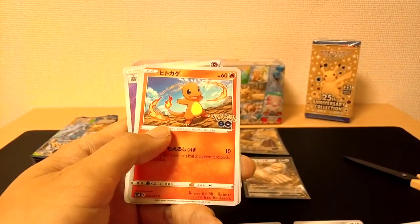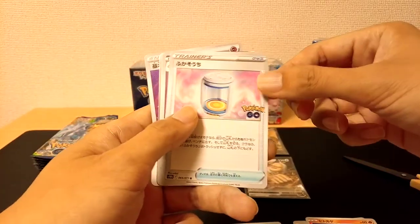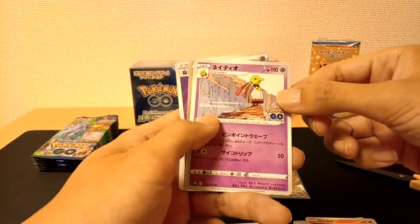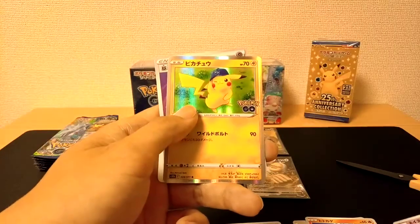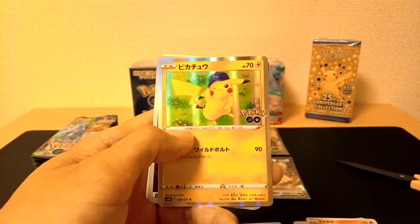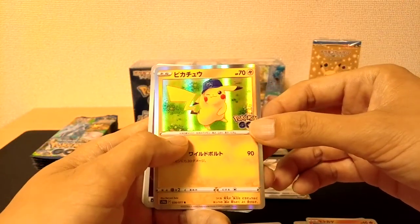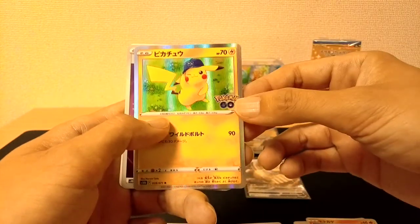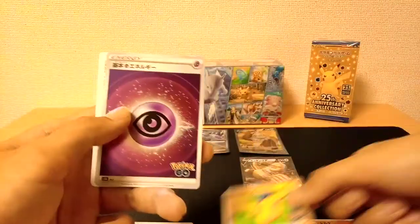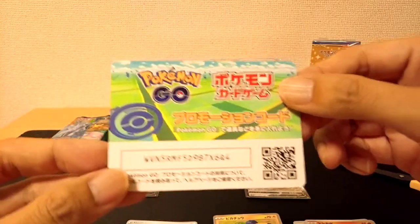We have a Tranquil, a Charmander, an Egg Incubator — I believe this is an Uncommon — a Zatu, and a Pikachu. This is a cute, adorable card. I got excited because of the lighting — I thought this was going to be a gold card because of the reflection of the light off the card, but this card isn't really worth that much financially. It's a cute card nevertheless. We're going to put that in our Rare spot, and we have our Psychic Energy and a code card for Pokemon Go players.